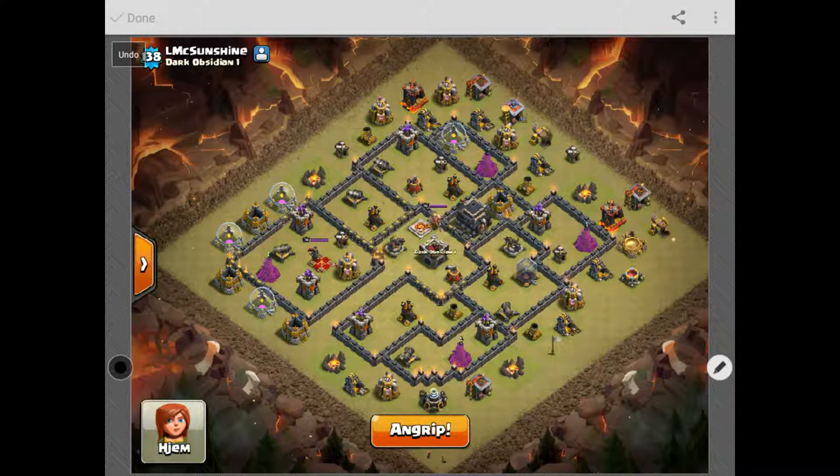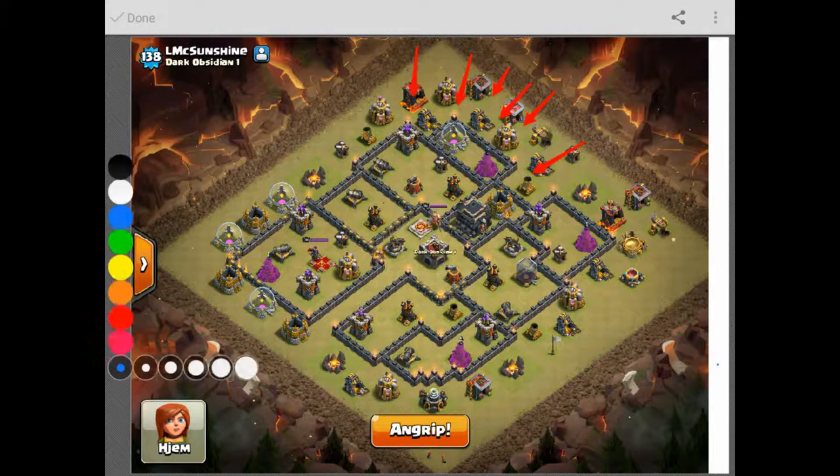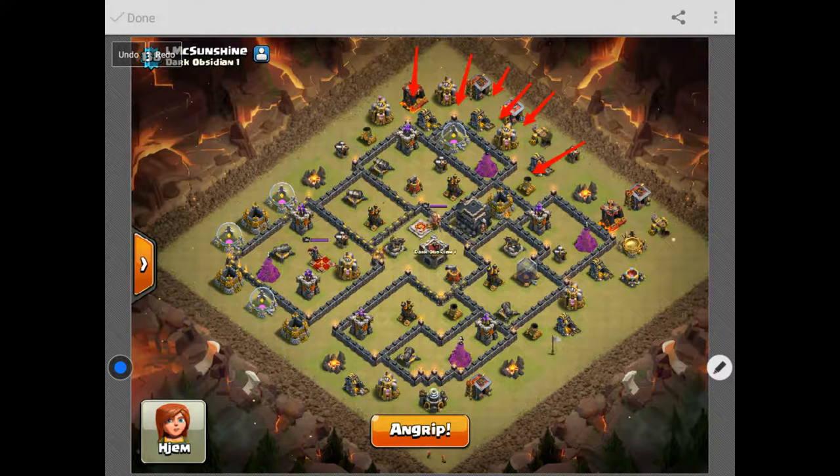What I ended up doing was getting my arrows, putting dragons up here. I use six dragons for the strategy — you can change it as needed, but six dragons there. I'm going to zap quake here and here, and then let my loons take care of the other two air defenses.